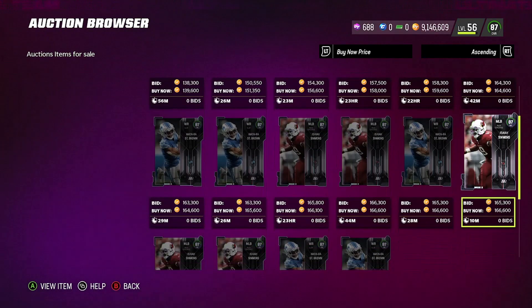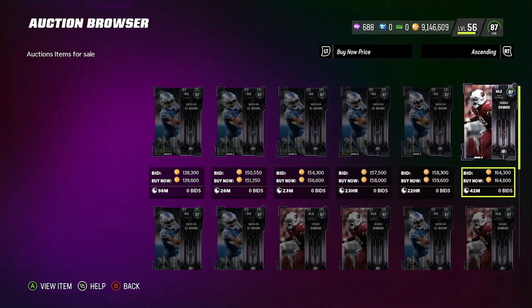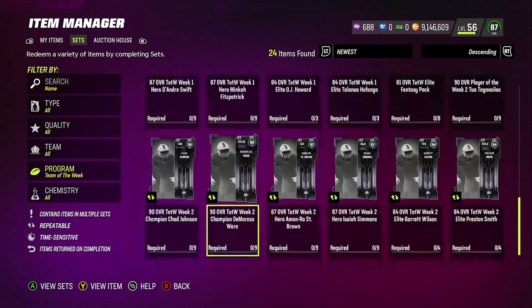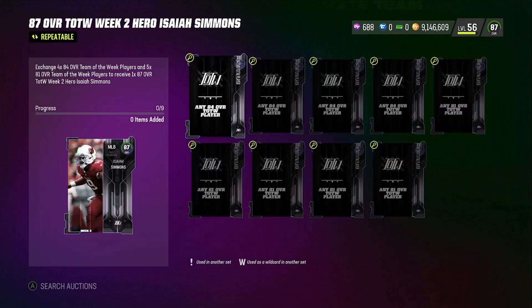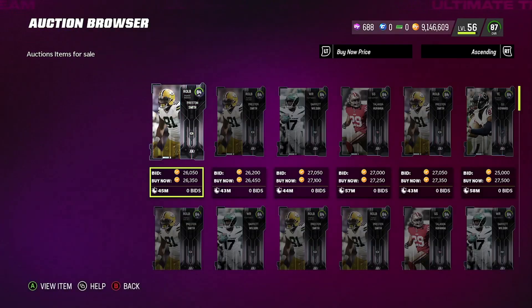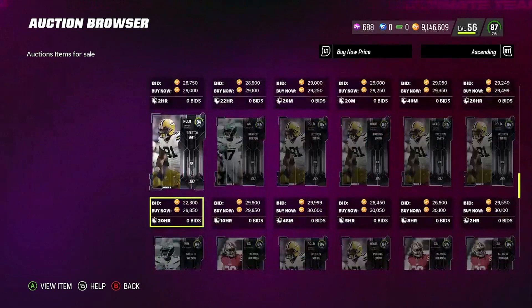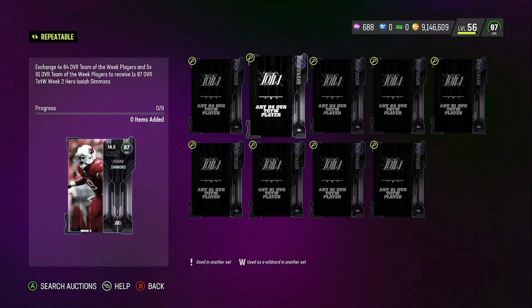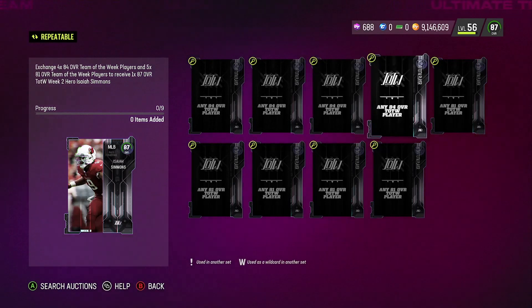So you got to have a minimum of like 150 for this method. Isaiah Simmons is at 165. If we look at what it actually takes to build him — the 84s we want for about 20K. They shot back up; they were at 22, 23, 24 and now they're at 26K. So 84s at 26K is a little bit too expensive. If you look at the math: 26 times two is 52, plus 26 is 78, plus 26 is 104. That's already 104 just on the 84s.